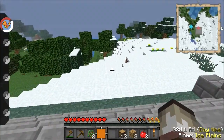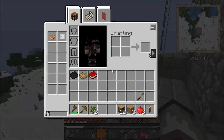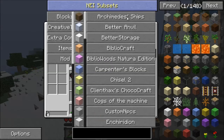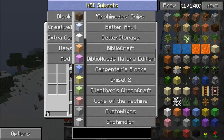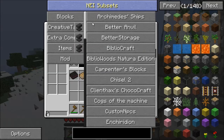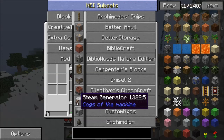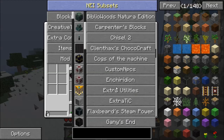That's going to be very helpful. We got Map Writer, NEI — naturally, who doesn't play with that — Archimedes Ships. These are mods I've been interested in or never tried, like Archimedes Ships, Better Anvil, Chococraft, Cogs of the Machine — which is a new one I found — and this steam generator whose texture is all messed up. Custom NPCs, some of these are like recently discovered.